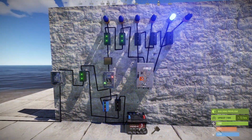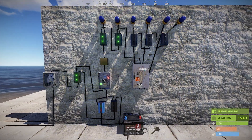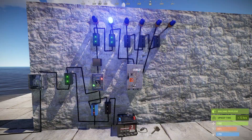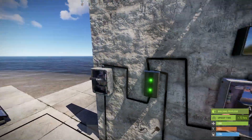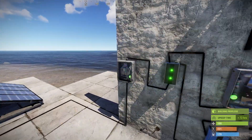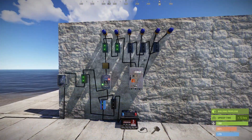All righty, there we have it. So now that we know we have a constant power of eight, we can set up our network so we can have five active things going at the same time. It doesn't matter if it's day or night, it's always going to work. And that is how you do it.